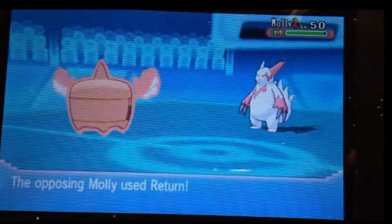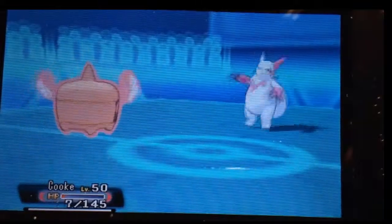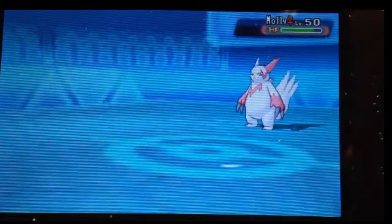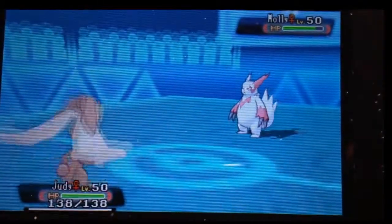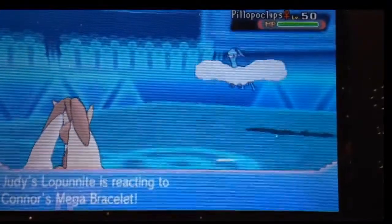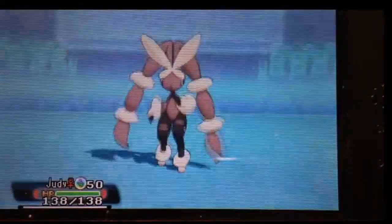And now we have a problem, because he has a... I don't know if it's Scarfed, but it's a Zangoose set. It's a Life Orb set, so never mind on that. But he's able to 2-hit KO my Rotom Heat. So that's unfortunate there. I never get a chance to use that thing in this battle, but it's all right, because we have Mega Lopunny.